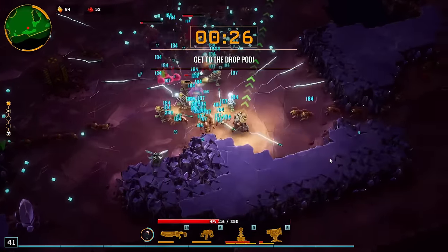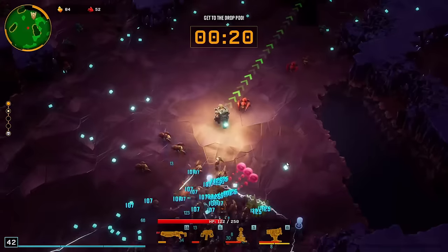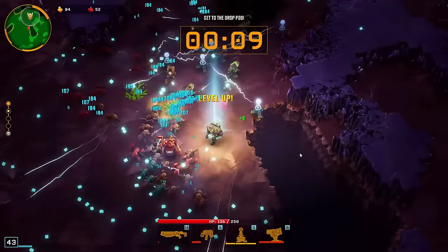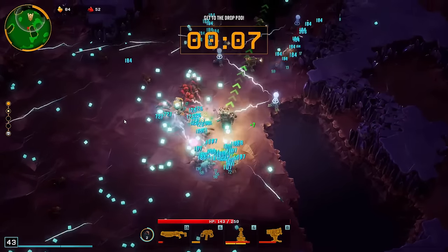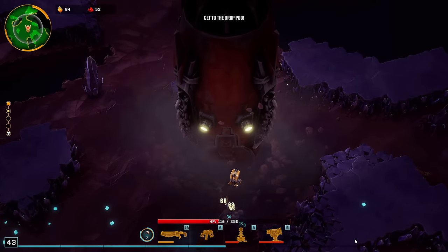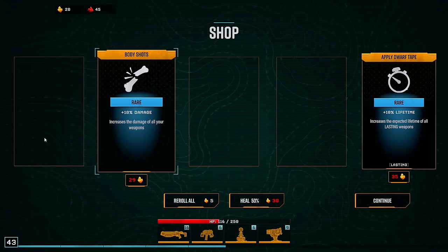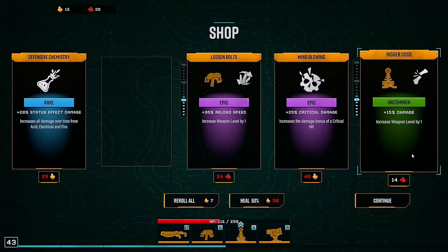The drop pod is not going to hang around. You ugly son of a bitch! The drop pod is about to leave — get your ass moving, Miner. Can we get Magnet? The upgrade I was looking for. Slow is alright — rock and go! Maybe still get it to 12. The turret and the Warthog have priority. Electrical crit chance. Electrical damage. Fire rate on this. One reroll. And get this as well.